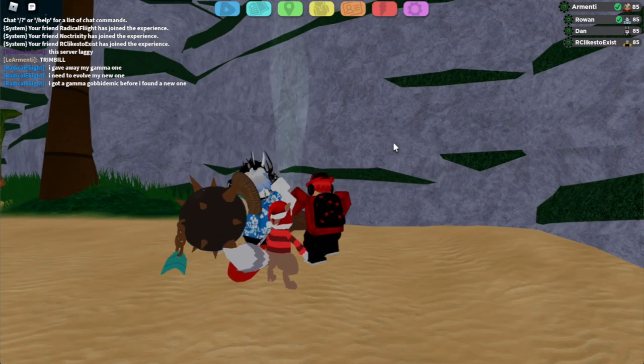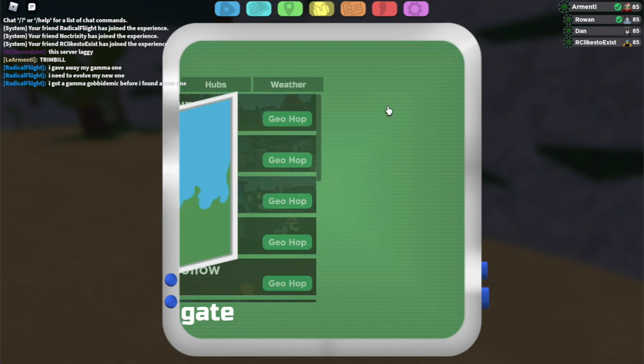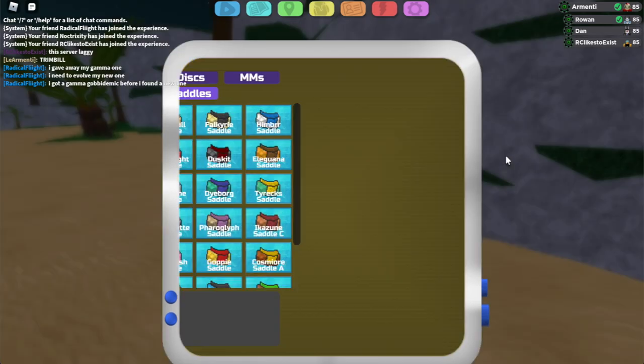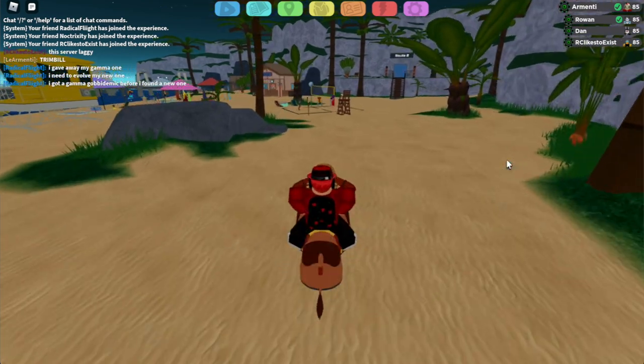If you have the Trumbull mount, it is possible for you to do this glitch. The first thing we want to do is go and equip the Trumbull saddle. As you guys can see, I am literally equipping it right now. And now that we've equipped it, let's proceed.